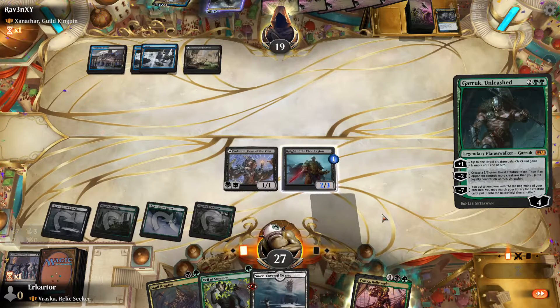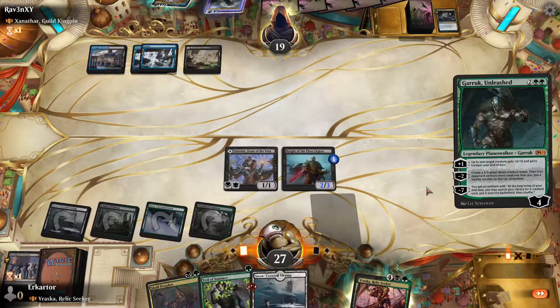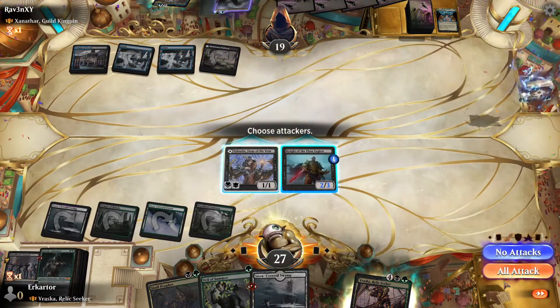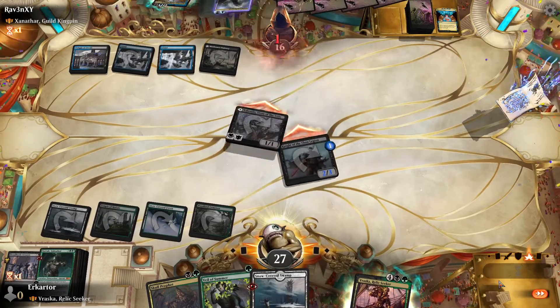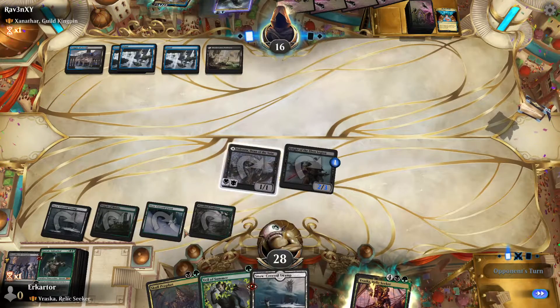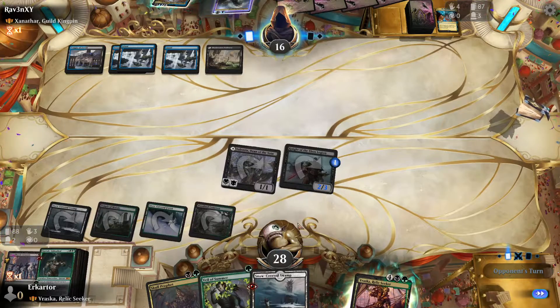This Garruk is actually better than the other Garruk — we play both Garruks simply because he gives us a free creature. He comes down on turn 4, pumps something by 3, which is a lot, and puts it on top of our deck. I don't really think we care too much about that. It's actually really good because it gives us the possibility to cast nothing. We have 3 green sources, so we can cast Garruk with Whale of Summer.